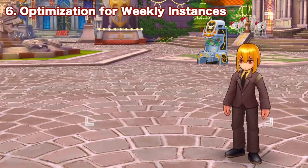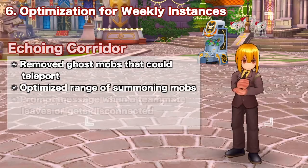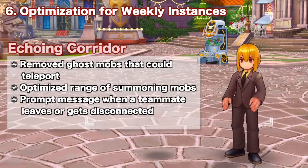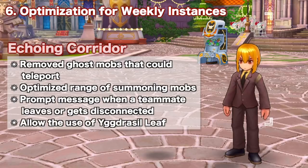For Echoing Corridor, a few changes have been made such as the removal of ghost mobs that could teleport, optimization of the range of summoning mobs, and the addition of a prompt message when a teammate leaves or gets disconnected. Additionally, Igor Salif can now be used for resurrection.